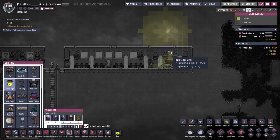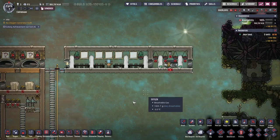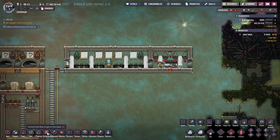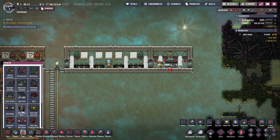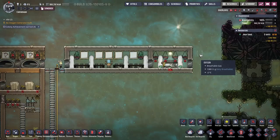Add a ceiling light — with light it will cook faster. Now what you're going to need is power. That's all.